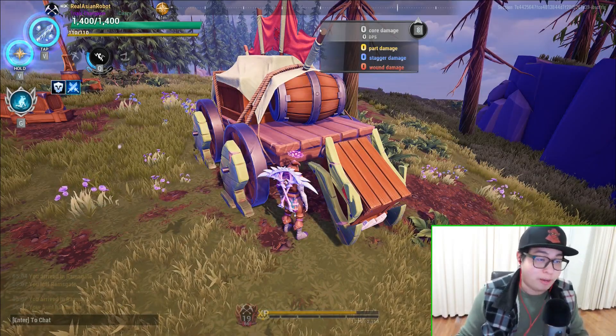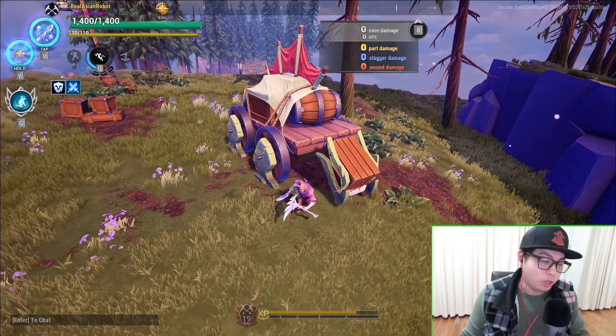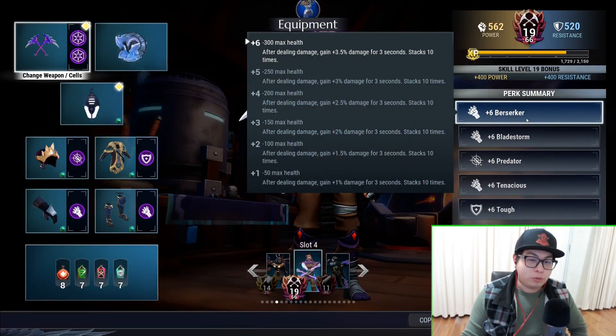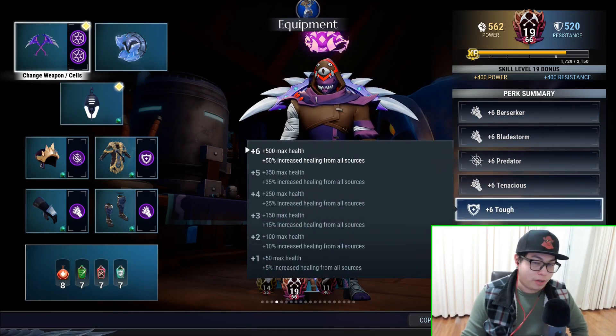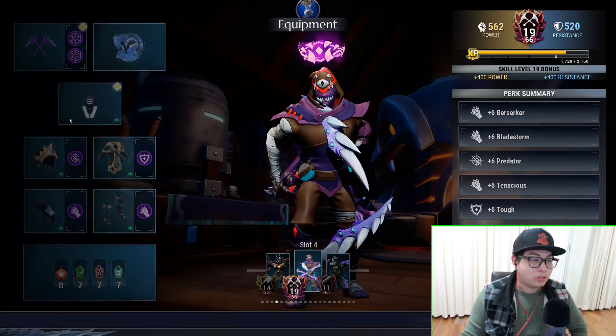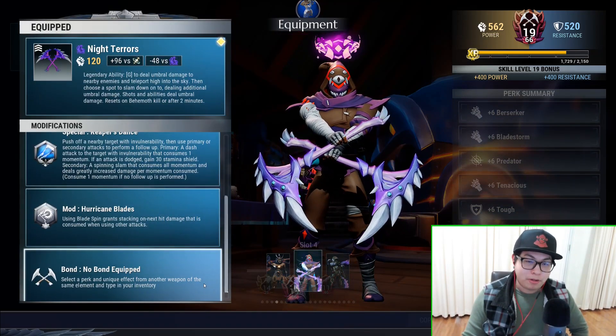Hey there guys, welcome to another video by the Asian Robot. I've got something interesting to show you today. I've created a simple build with nothing but raw damage — Berserker, Predator, Tenacious, Tough — no Lantern and Iceborne, so that nothing else affects DPS. I've got no bond in the weapon, so this is a fair test.